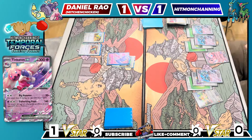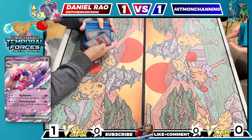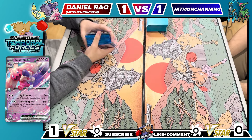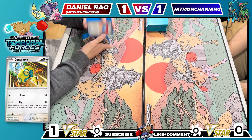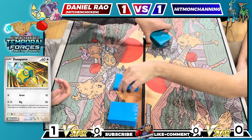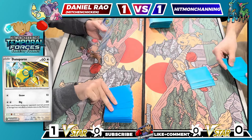Going into game three, thinking over how those last couple games played, I actually want to try going second since I lost and get to pick. This deck kind of needs to do its small attack before it gets going anyway. I'll put Daniel on a couple turns of setup. If he decides not to kill my Radiant Jirachi now, it'll give me a bit of time to go wide with basics before I start building a hand. I think it might be a little easier for me to get going. So this is my starting hand.